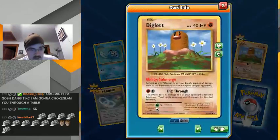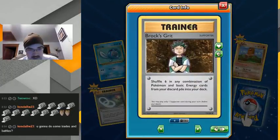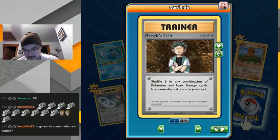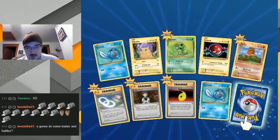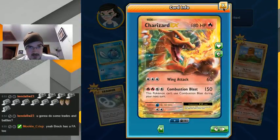Diglett. Brock's Grit. Did they make a full art for Brock? My energy levels — I'm fighting an ear infection and a cold so I don't have a whole lot of energy today. I'm already wounded from doing this. Oh, another Charizard EX. Another Ninetales.